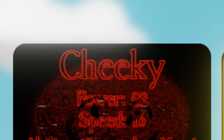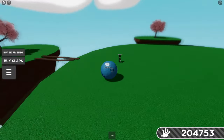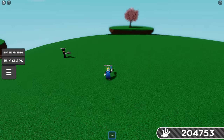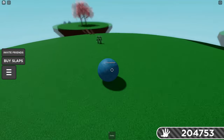The third rock glove — Shaky glove: 52 power and 16 speed. With Shaky, you become a rock which you can stay as forever, and you travel really fast. It's maybe a bit hard to control but you get used to it. It's for pushing away people rather than slapping them — you can't actually slap with this glove.